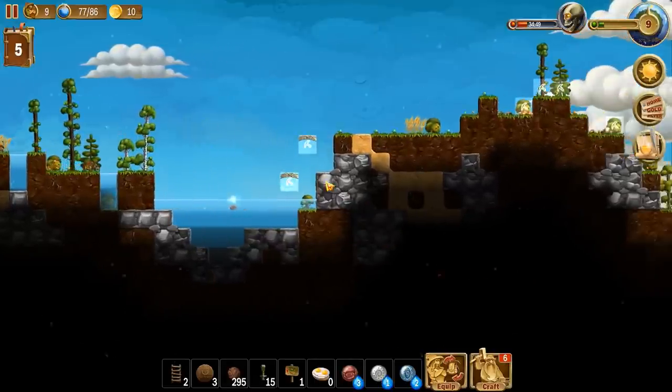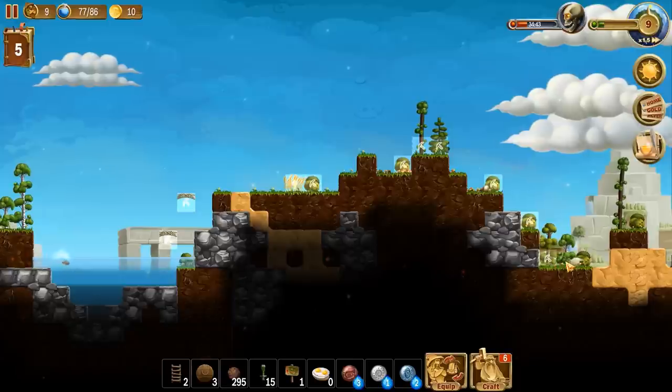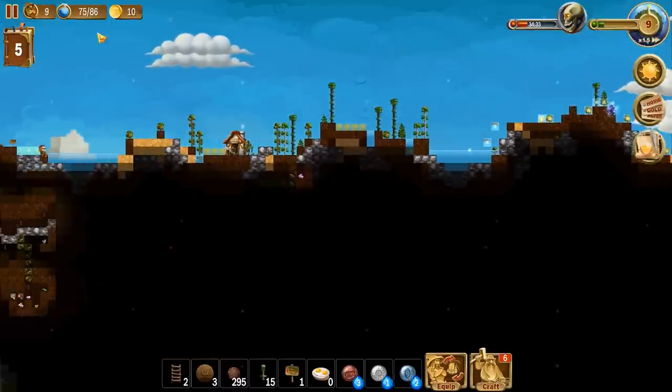Guys, you forgot something here. Excuse me. Kill him. And we're going to make a portal over here, right here. Okay, so they're going to go do that.